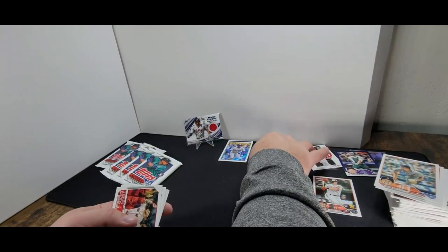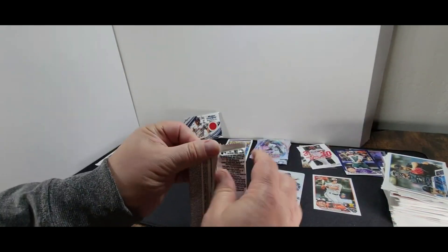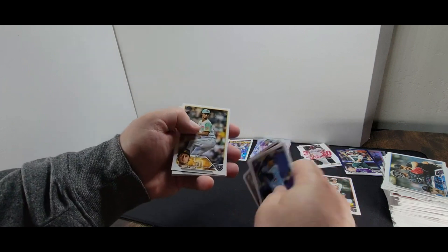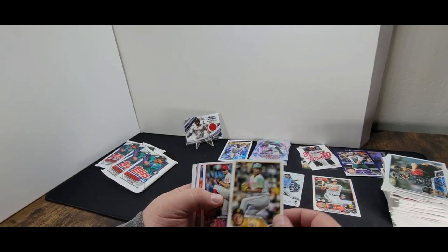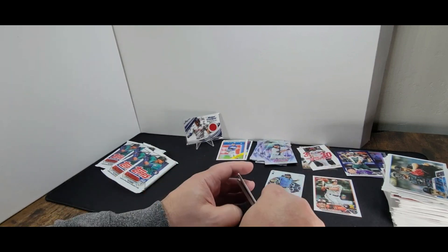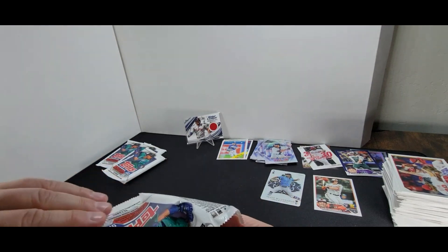Jazz Chisholm Jr. Team cards. Five more packs to go. Gabriel Moreno. Yu Darvish — I wasn't really into the City Connect uniforms but I think they're pretty nice now, I like them. Beau Bichette — 30th Anniversary card. Riley Green — Stars of MLB. Team cards. You can see that stack of commons there — gives you a good idea of what's in these boxes.